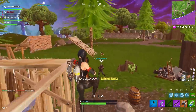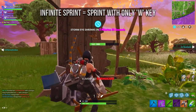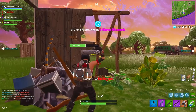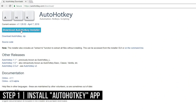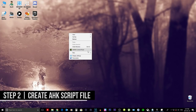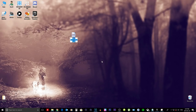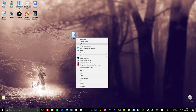In this video I'll show you how to set up infinite sprint in Fortnite without any fancy keyboard or mouse. Step one: download and install the program AutoHotkey from autohotkey.com. Step two: go to your desktop and create a new AutoHotkey script file and open it. Step three: copy and paste the script in the description of this video into said AHK file and save it.